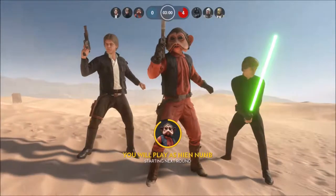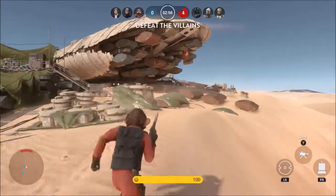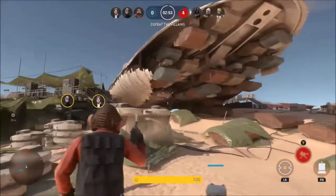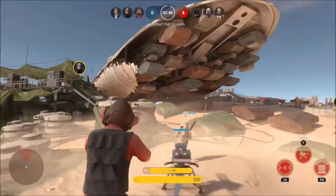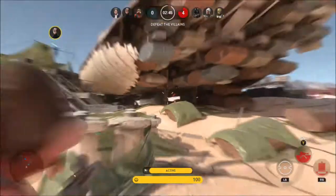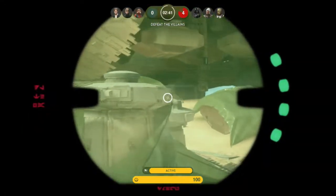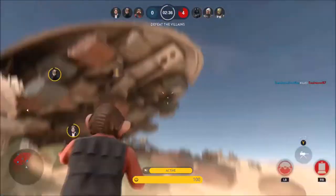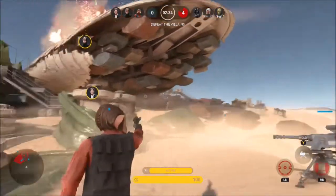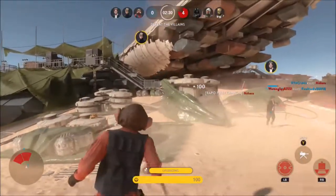Nien Nunb is the only hero or villain to not really have a passive trait — his trait is his turret. He places it down and above his health bar he can see the turret's health and whether it's upgrading, firing, or active. So he doesn't really have a trait that gives him a boost. His turret is basically a separate body doing its own thing — upgrading and dealing damage — until it takes too much damage and blows up, requiring him to place another one.